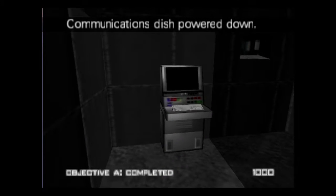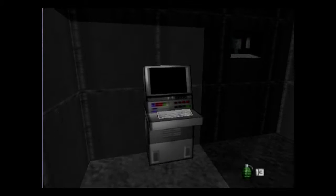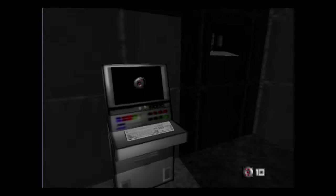You go up to it and you deactivate it, and you'll successfully complete it. But then what you gotta do is blow it up. I'd recommend using remote mines because it's more fun that way. Then you can see what happens after that — just throw some mines on there and step out on the balcony.